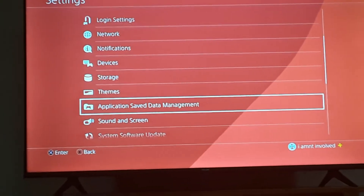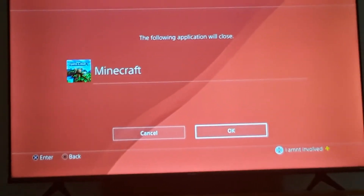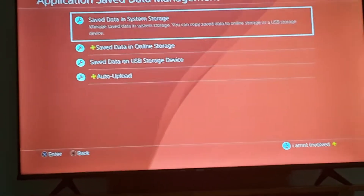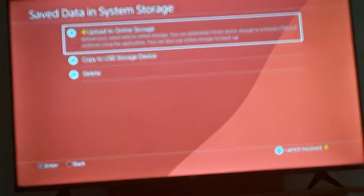Actually, no, I'm wrong. You want to go to Save Applications, Save Data Management. Then it will close the app, and you want to go to Save Data in System Storage. Then what you want to do is Upload to Online Storage.